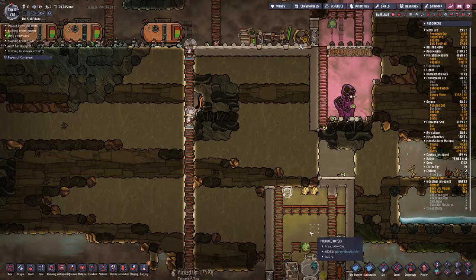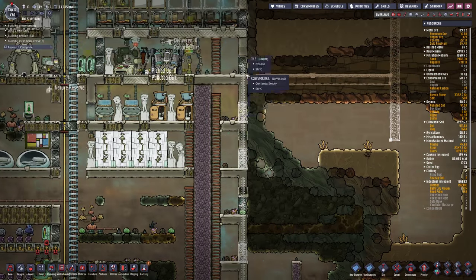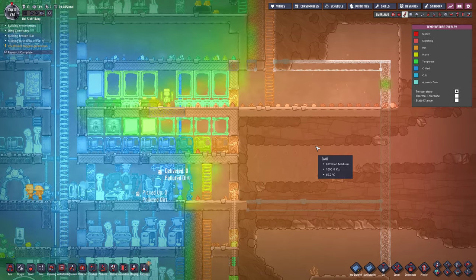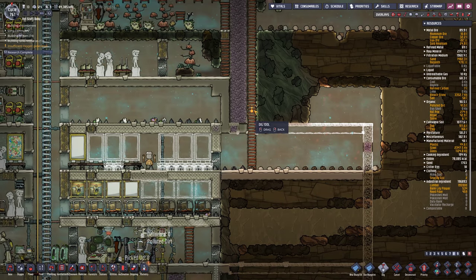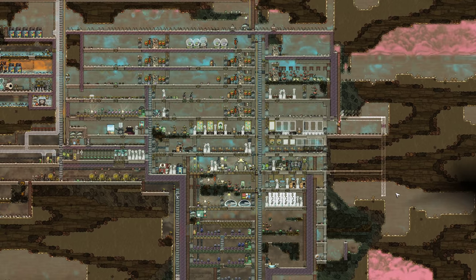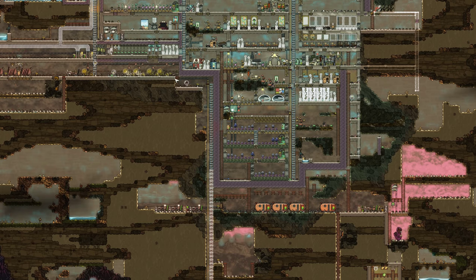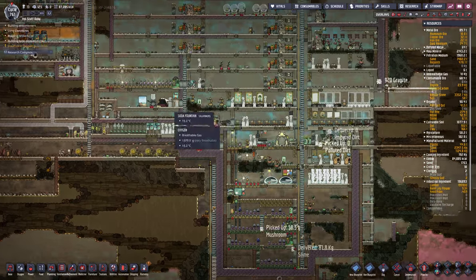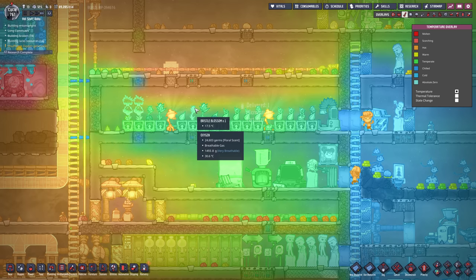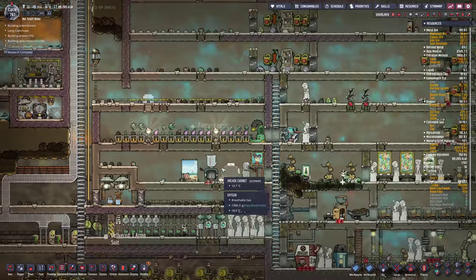I'm bringing polluted dirt in because it'll just give off polluted oxygen for these little guys. They're building. That'll leave for a pretty massive base if we get all this roughed out - go all the way down here and eventually we'll clear out this section here. How's our food doing? I forgot to plant the rest. Temperature in here is getting a little bit warm, but I think we're okay for now.